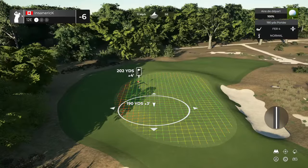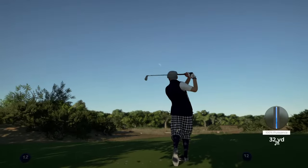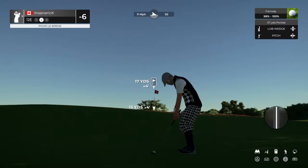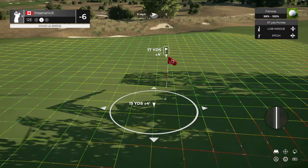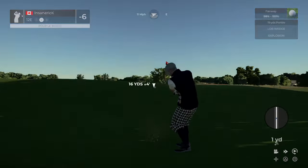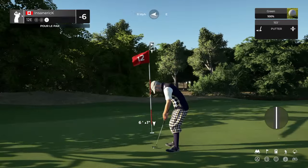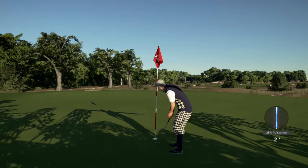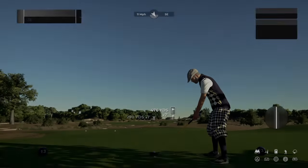Heads up — wind's blowing left to right here. A little bit of a fade on that shot. Not a little wayward on the approach — that's all right though. Here's our second shot on the 12th. This will be our par putt. Nice little two-foot putt. We're moving to the next. After that, you've gone up to five under.